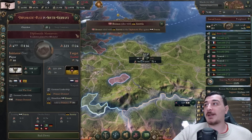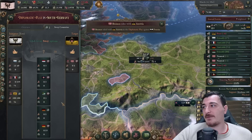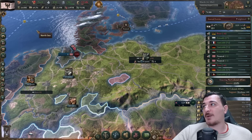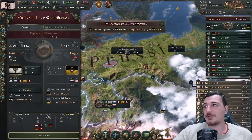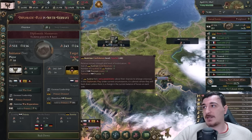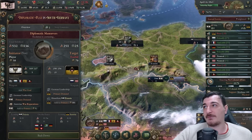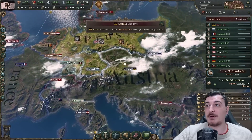England declared neutrality - that means the English are not going to help Austria. We're going to offer obligations to Württemberg to mount more pressure on the Austrians, and we'll even add war reparations on Austria as an extra demand. Now let's see if they back down. There's a pretty significant chance they will back down - and they did! They backed down from the diplomatic play, yielding the primary goal to us, meaning we're the only country that can form Germany now.